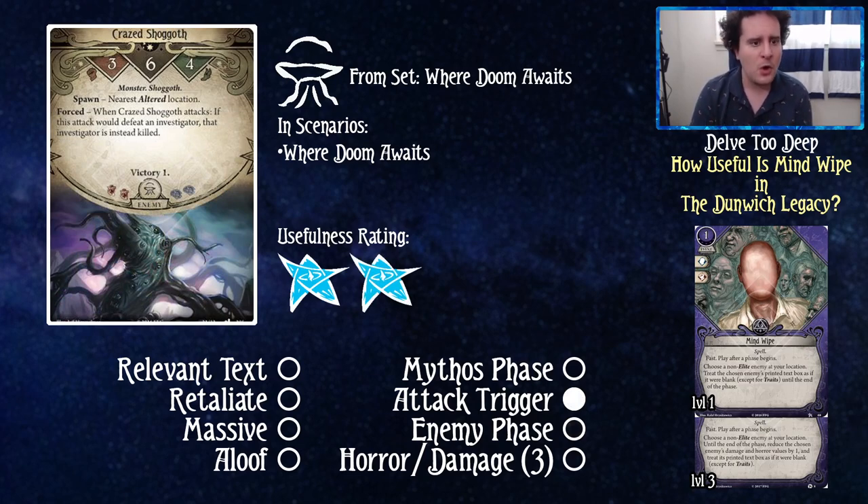Crazed Shoggoth has an attack trigger: when he attacks, if this attack would defeat an investigator, that investigator is instead killed. I give this guy a two out of five for usefulness. You might think saving a dude's life is at least a three, but I think there'll be a time where you use this and don't die — you're just defeated normally. You don't really get to do much more — the Crazed Shoggoth is still your problem and your Mind Wipe is gone. Not a bad use, just not crazy useful — two out of five.